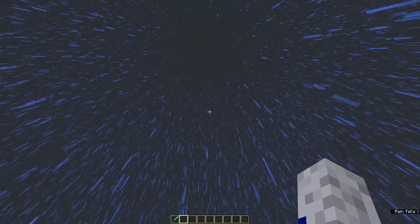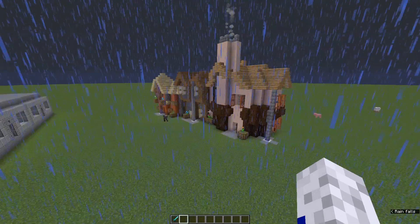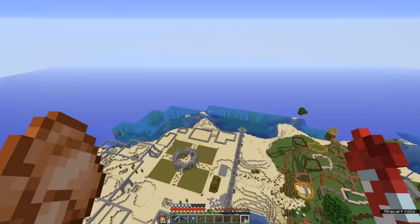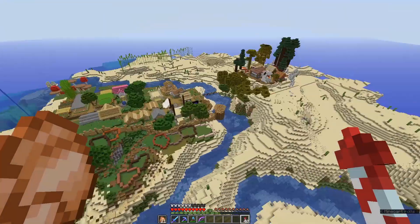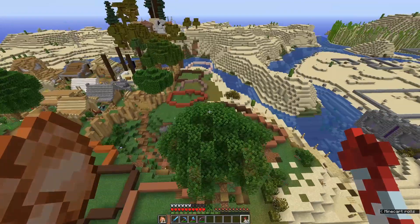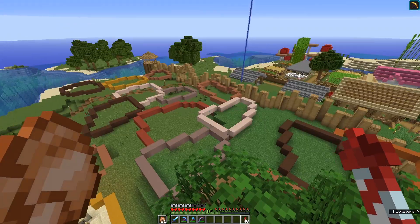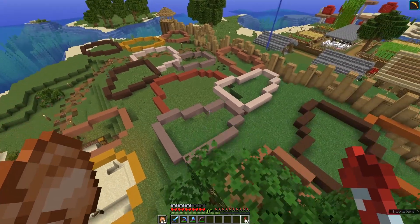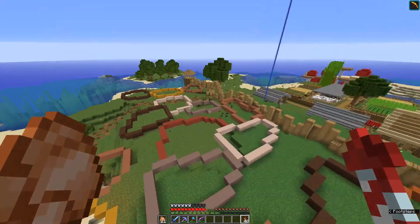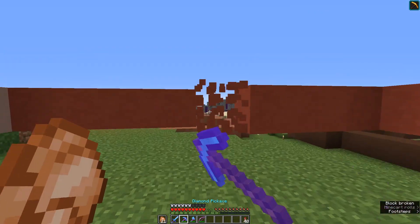Let me take you to the multiplayer world where I'm gonna show you where we're gonna place these houses. Here we are at the multiplayer world called Kingdom Chronicles, and as you can see I've already placed a layout for all of those houses. They're gonna be different colors, different sizes and shapes, but we're gonna do the same principle. These are randomly placed — there is no pattern, every single house has a different shape.